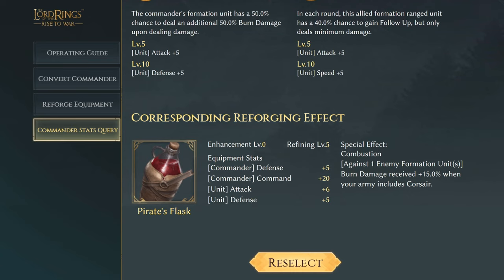Next we have Azuru Cor's Pirate Flask — that actually looks like the potion from Casper, if anyone's seen that movie. It has commander defense of five, commander command of 20, unit attack of six, and defense of five. The special effect Combustion: against one enemy formation, burn damage received plus 15% when your army includes Corsairs. That's going to work really well with his fire damage and burn skills using Corsairs.